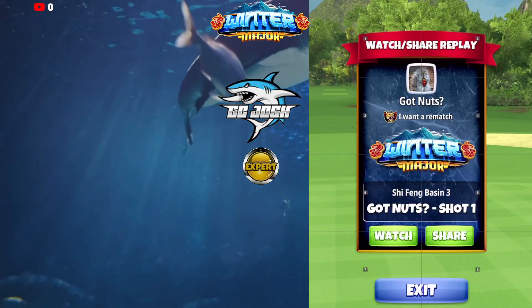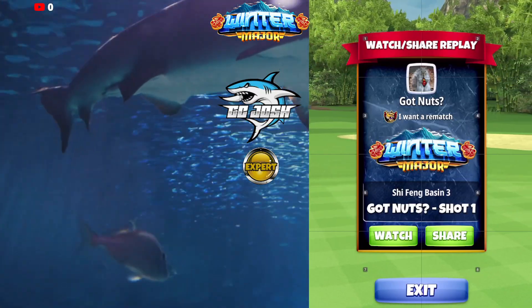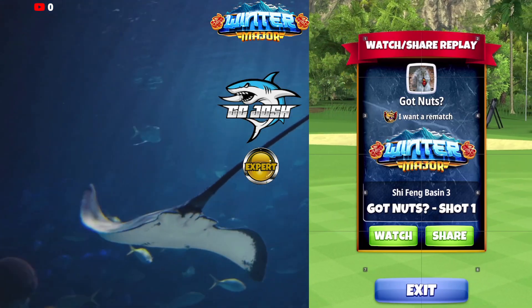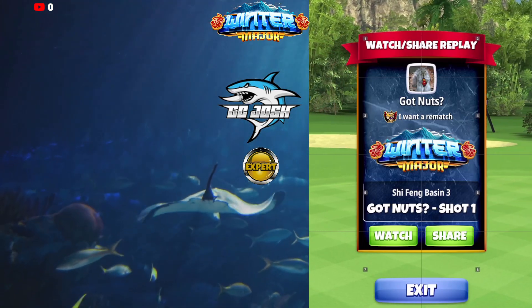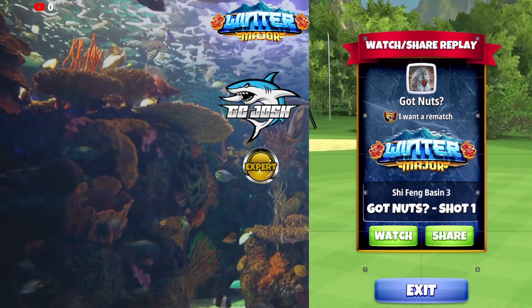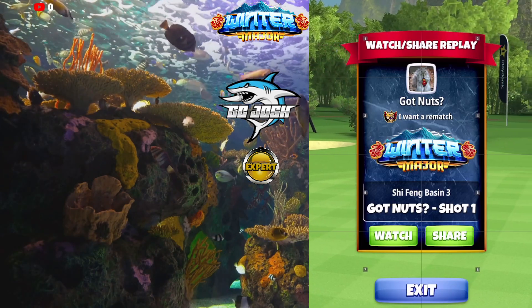Welcome back to the Winter Major Expert Division opening round, hole number 13. We're setting up for a sniper with a rough bump. We're going to start with a basic ball, playing this with 4.5 topspin only — that's why we're starting with a basic ball, so we can add our topspin without adding any accidental left or right curl.